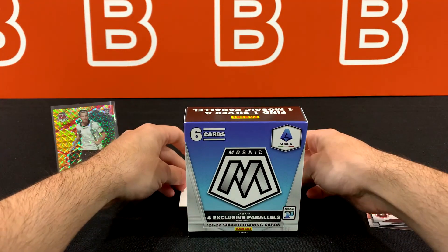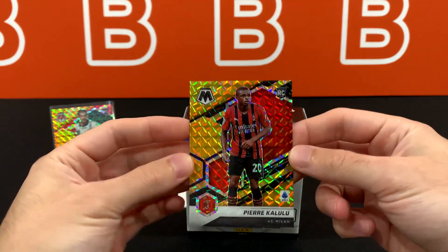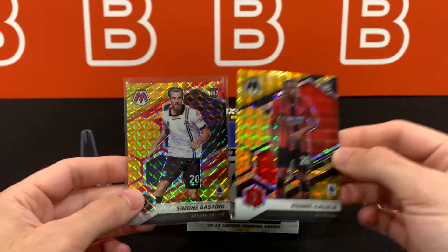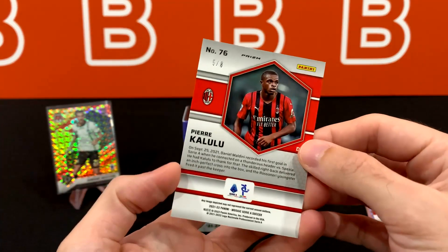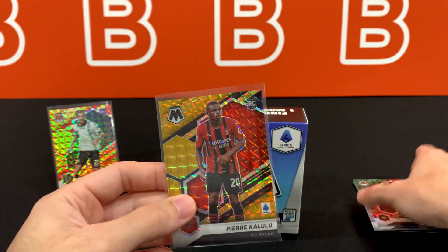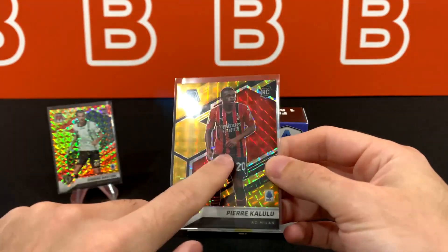I think it's another red gold, if not black gold. Going straight to the PC — Pierre Kalulu, five out of eight. Wait, this is a black gold. I'm so confused by the colors because of the team colors. But this is definitely a red gold on Bastoni and this is a black gold on Kalulu. Five out of eight, AC Milan, exactly what we're looking for. Pierre Kalulu rookie. Every single card in this box was a rookie somehow. We didn't get an auto, but we got a huge black gold — never pulled a black gold before. So we got a numbered-to-10 over here and out-of-eight over here.